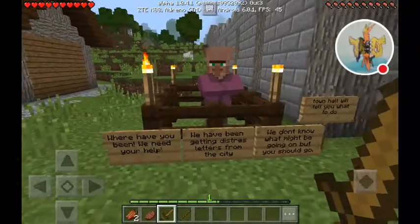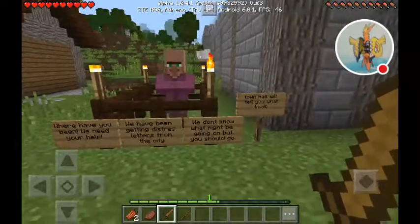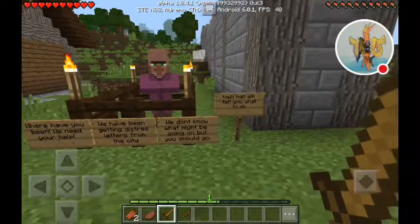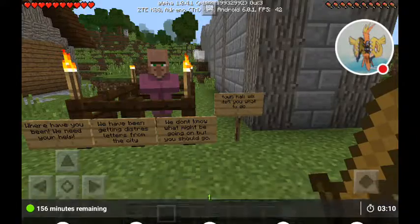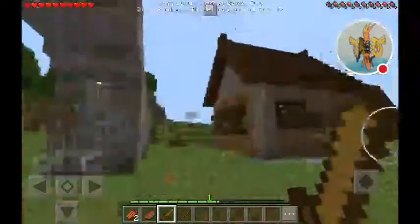An NPC says: 'Where have you been? We need your help! We have been getting distress letters from the city. We don't know what might be going on, but you should go to the town hall - they'll tell you what to do.' Okay, we need to go to the town hall.